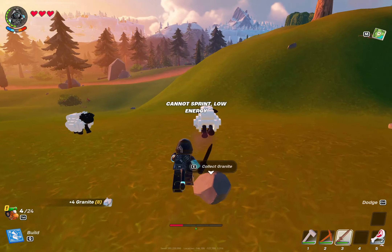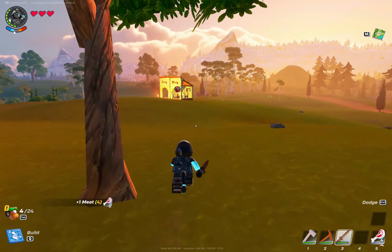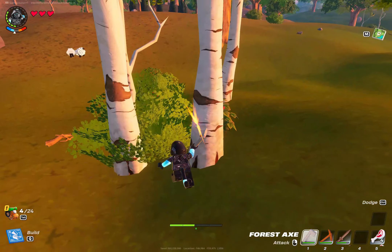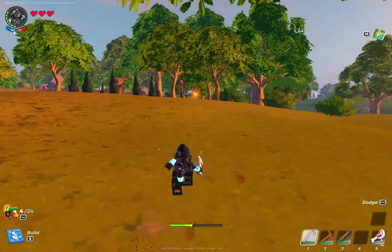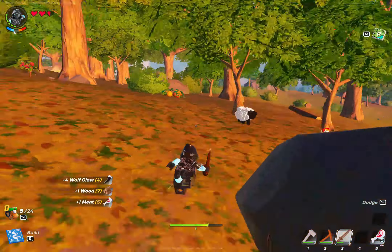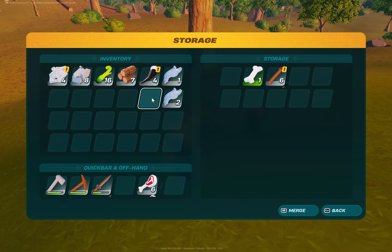Now we're going to get some meat. We're also going to try and get some granite so we can make a grill, and then we're going to start cooking some meat and get some better food. So we'll take you guys along on the journey — just grinding a little bit and getting some materials. Oh, it's a butterfly! If you follow that you'll find a chest — actually, that'd be cool for a video. There we go. I got some feathers, some bones, and some arrows.